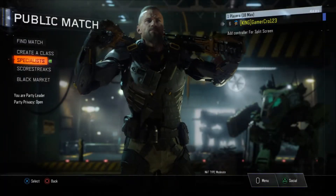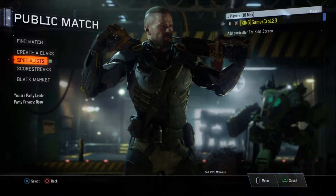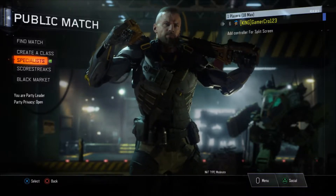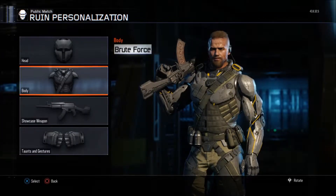Hello guys, welcome to another video. We are back on Black Ops 3, and as you can see I have prestiged — I'm now second prestige. We are jumping into the Ruin specialist, and I have unlocked all the armor that is unlockable up to the golden hero armor. Let's start.